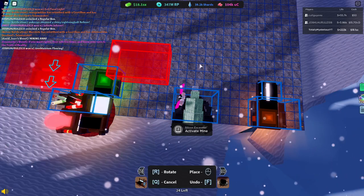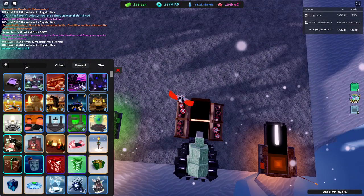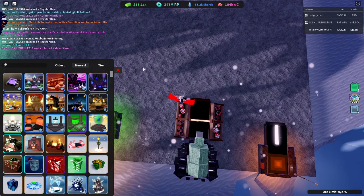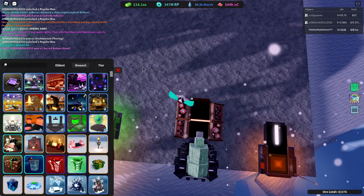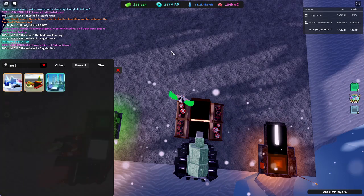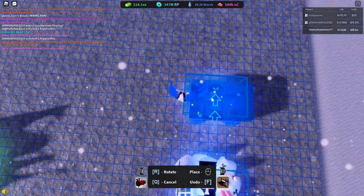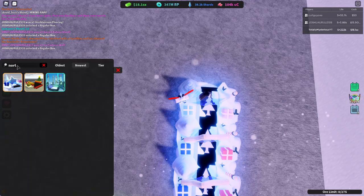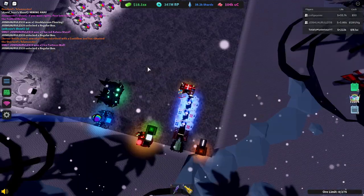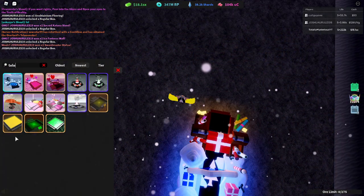First off, right underneath the silicone mine, we are going to place down a video game digitalizer, and then — what are they called? Oh, North Star. You're going to need three North Stars and then an ore wrapper. And then you're going to get out a teleporter.